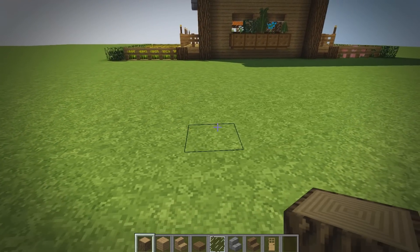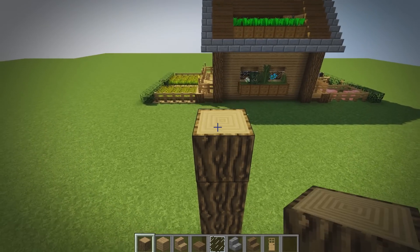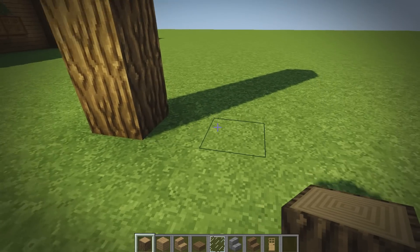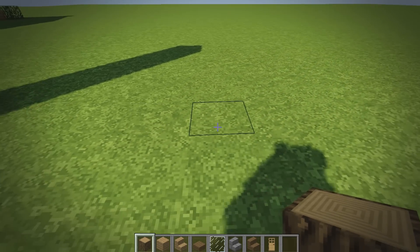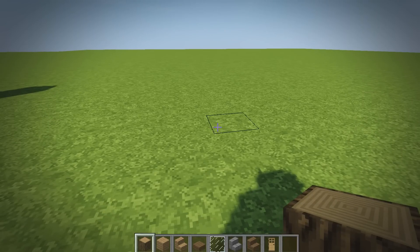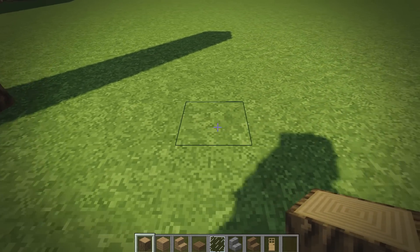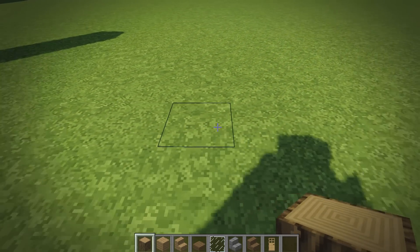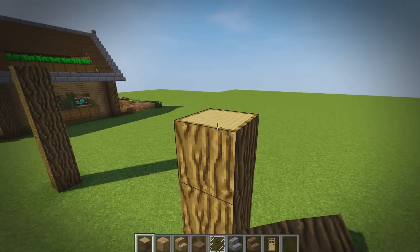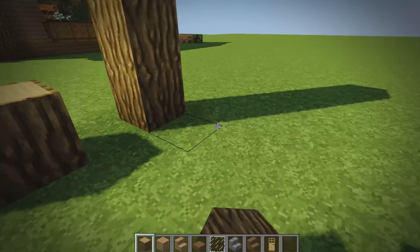First things first, grab your oak logs and come to wherever you want to build this house. Place one, two, three, four, five, six. Then jump one, two, three, four, five, six, seven, eight, nine, ten, and on the 11th block place another oak log. Then hop one through nine and on the 10th block place one, two, three, four, five, six oak wood. Now hop out one on each side and place another oak block.